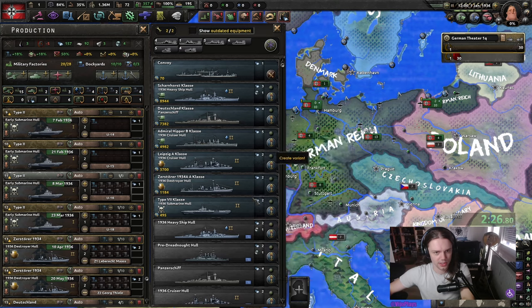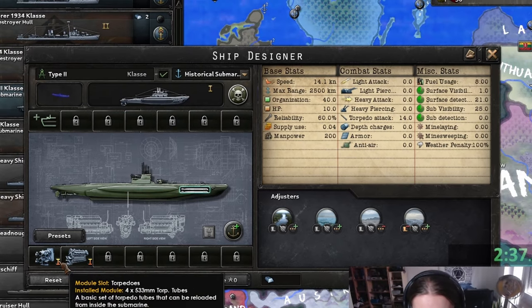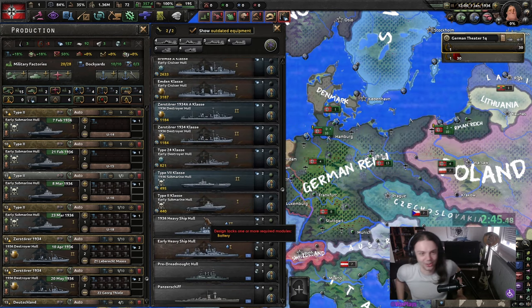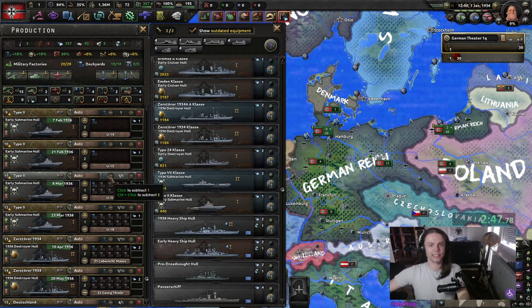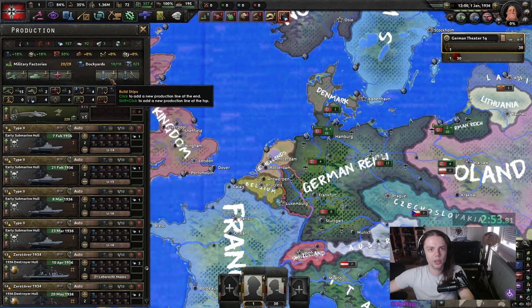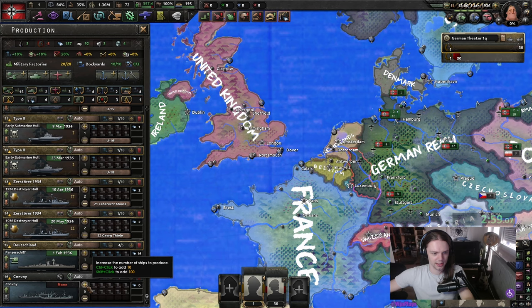I'm gonna bump them down to one. Early submarine hull — that's a very poor design. At least put a second torpedo on it. We can worry about that later, just gonna build these because they are almost done. We are also gonna build a couple more convoys — going for infinite, and let's put like three on it. Fighters, CAS. We don't really care about the planes. We are gonna get some AA.